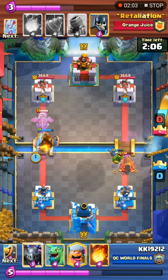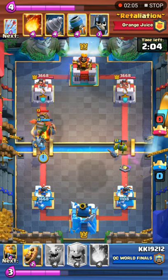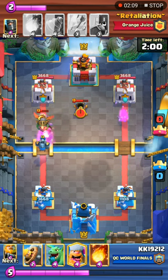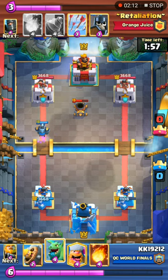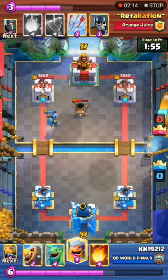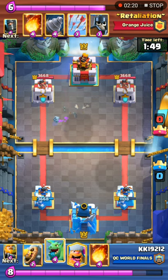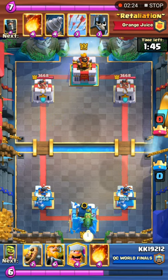Inferno D comes out for the Royal Giant. E-Spirit and mega minion are used hopefully to take down the Inferno D but it's going to be a waste for KK. Retaliation takes a big lead. Shout out to the Orange Juice clan, the OJ clan.